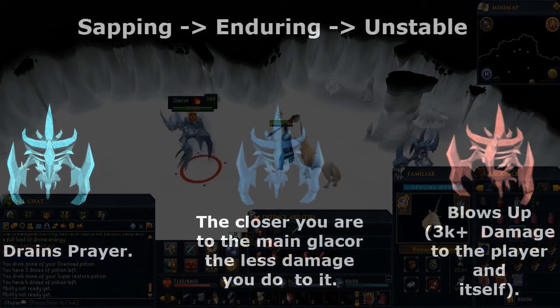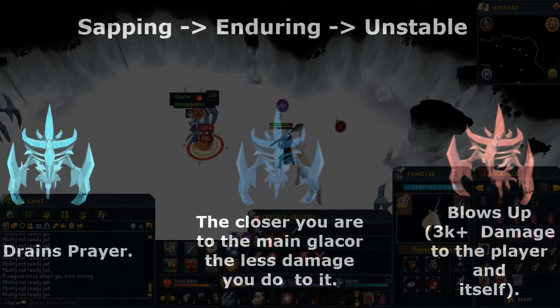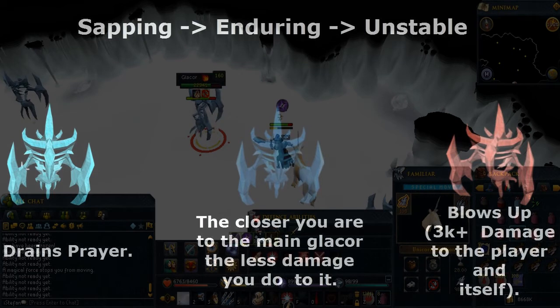The first one drains your prayer. The second one — the closer you are to the main Glacor, the less damage you do. And the last one blows up occasionally. So after a few seconds it'll blow up, and then it'll damage you and itself.